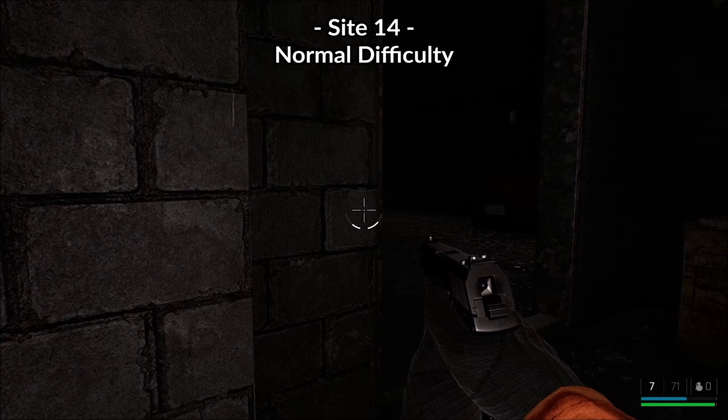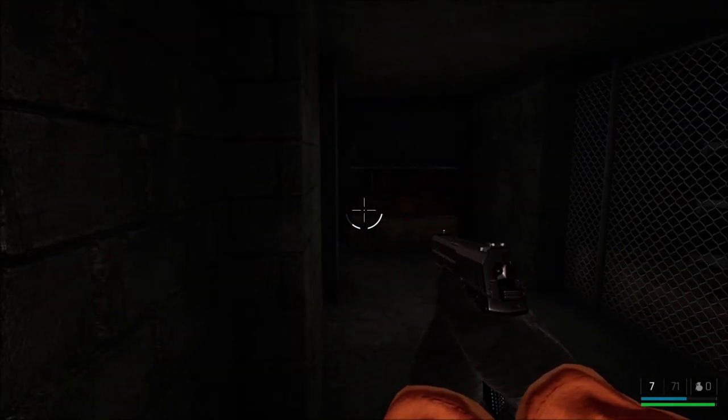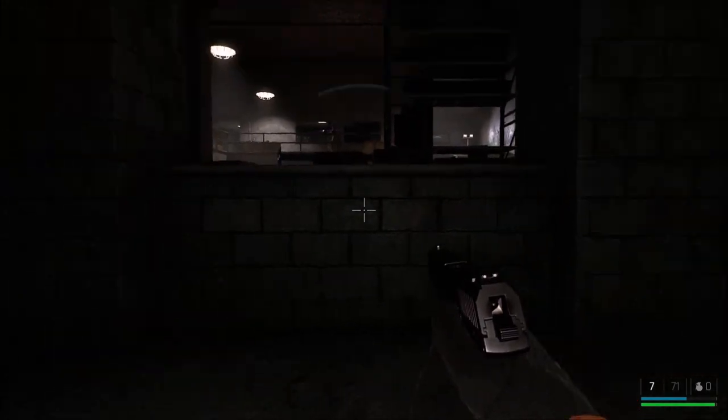Hi all and welcome to this achievement guide video for Trapang 2. In this one we will be unlocking Flashlight, which is given out for alerting an enemy from behind and then shooting him before he turns around.